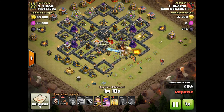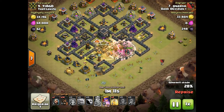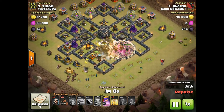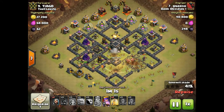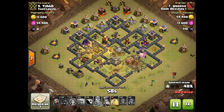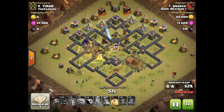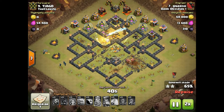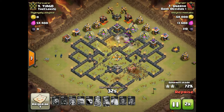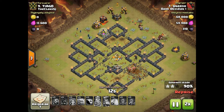He sends in the valks with his queen and wizards on the outside. He puts a heal spell down to keep the valks up as they get low on health. They eat a bomb, which is good for the hogs, and then he sends the hogs in around the eight o'clock side, healing them as needed. There are no giant bomb spots in this base, which is another reason it's such a bad base — you want double giant bombs in hard-to-reach spots to kill hogs. He just demolishes this base. Good job Narsh. That double giant bomb spot at the end is terrible since the hogs only trip one at a time — completely useless with a heal spell active.